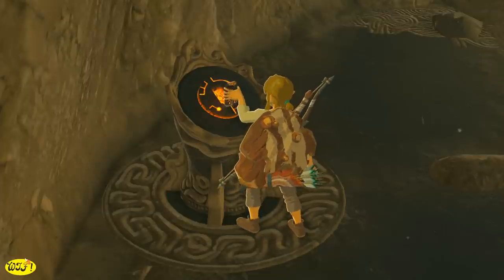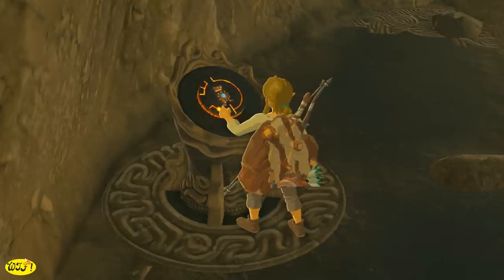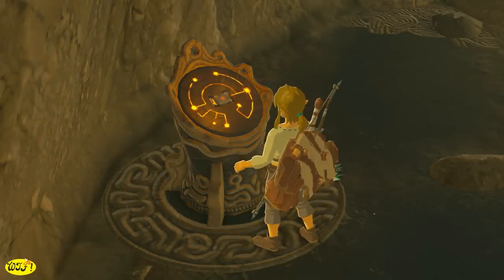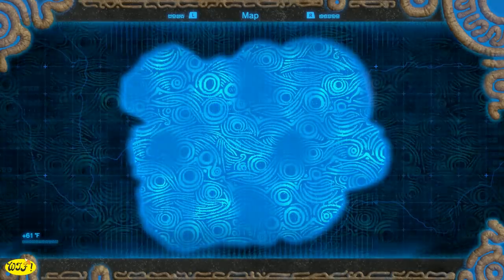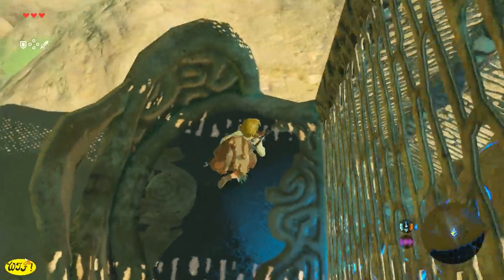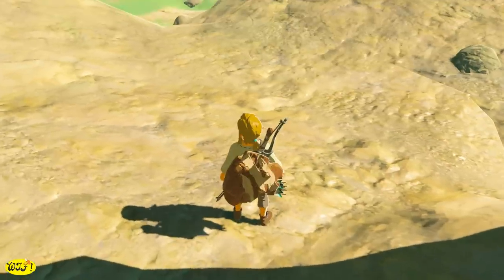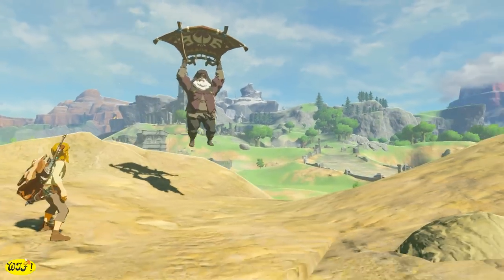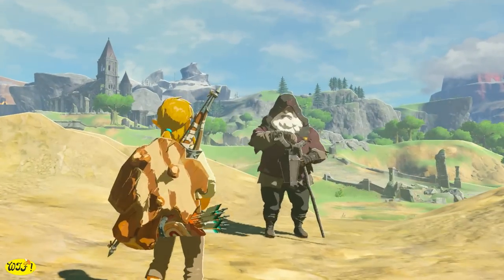Now let's finally make it to our yellow dot so we can place our Sheikah Slate, raise the towers, and open the map to the Great Plateau. All we have to do is make our way down the tower and we're going to run into the old man again. After we open the tower, we get a time clock — which means now we will have nightfall.